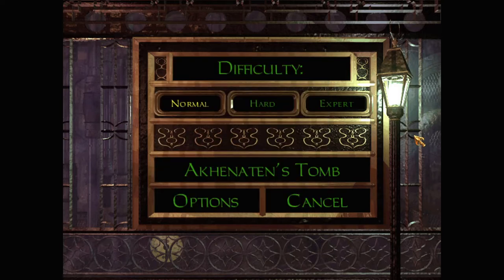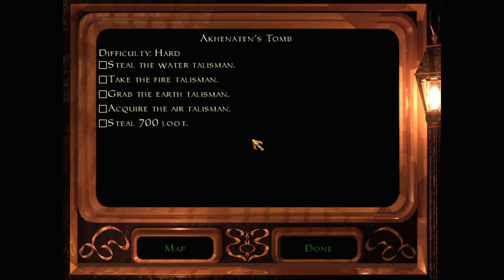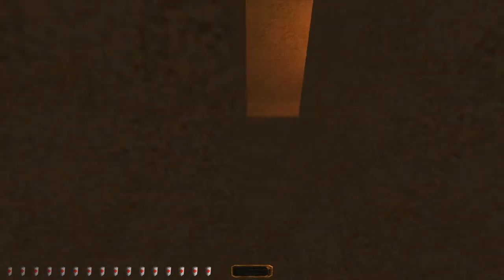And prevent him from raising more of his army. All right, let's play on hard, because hard's the best. Now, there's a bug in the mission — the objectives don't actually display here, but it has been patched, so as I start we can read the objectives: steal the water talisman, take the fire talisman, grab the earth talisman, and acquire the air talisman. And also steal 700 loot. So only the water talisman counts as owned by someone because it's the only one that's stealing, right? The rest are all fair game.